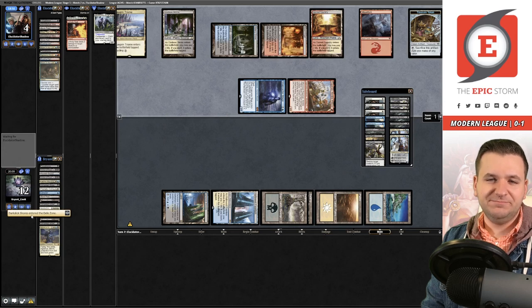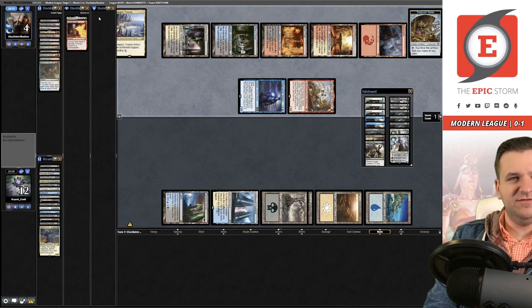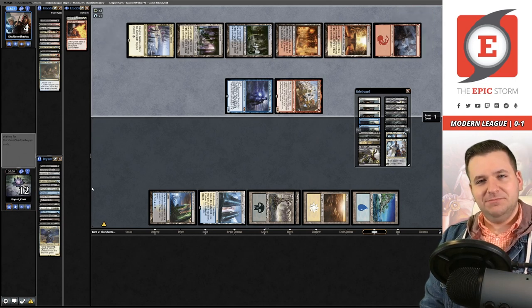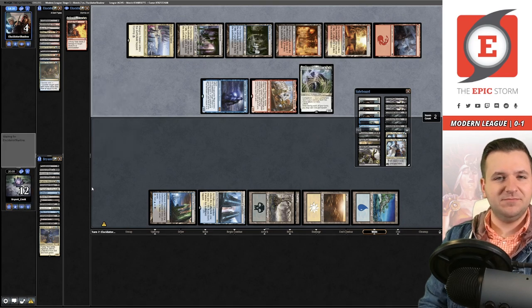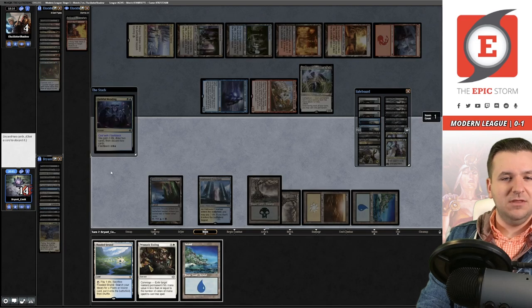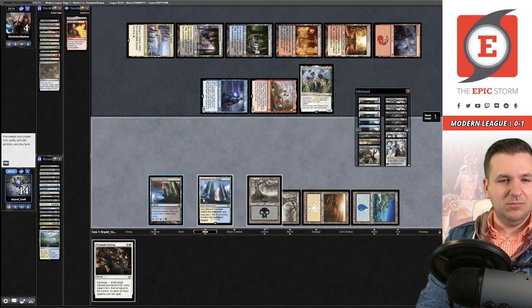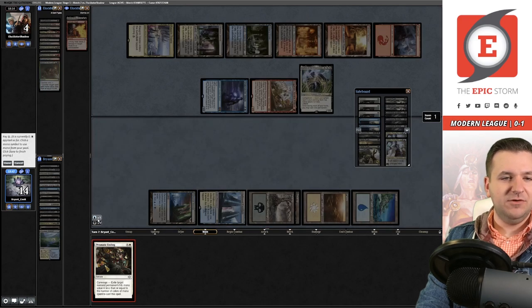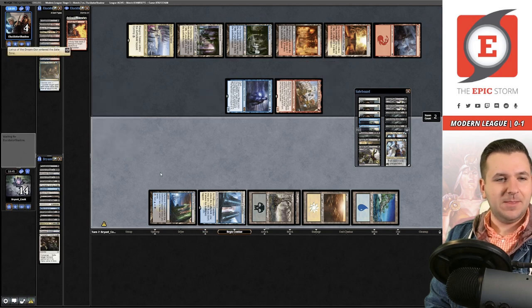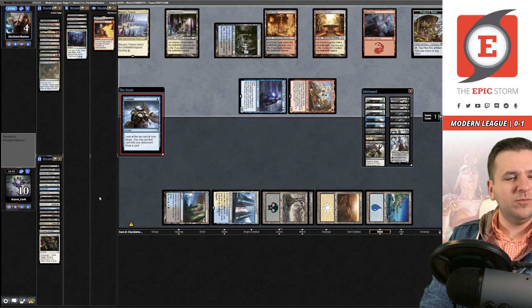They can also bring back Kroxa this turn. They got Lurrus instead of playing Kroxa — interesting. I'm not very good at drawing Persist for what it's worth; we're almost halfway through our deck and I haven't found one yet. I struggled in the first round to draw Persist too. We flash back Faithful Mending — discard blue, white, black. Lurrus, you can go to hell. We're officially halfway through the deck and still no Persist. Now I go to ten, they get another Treasure off Ragavan.